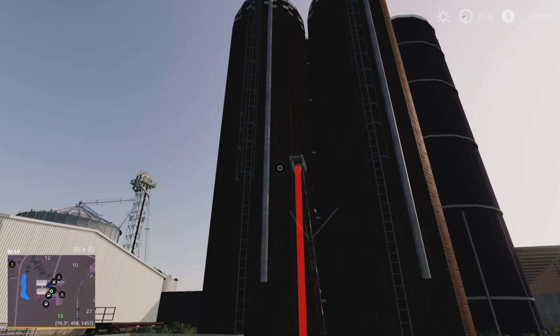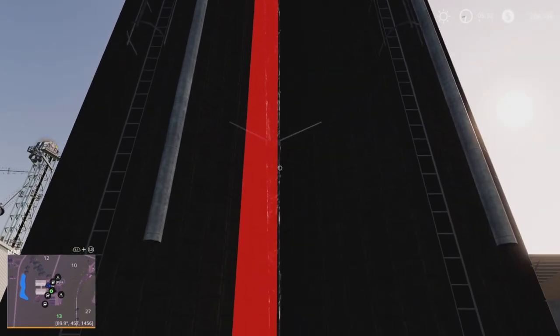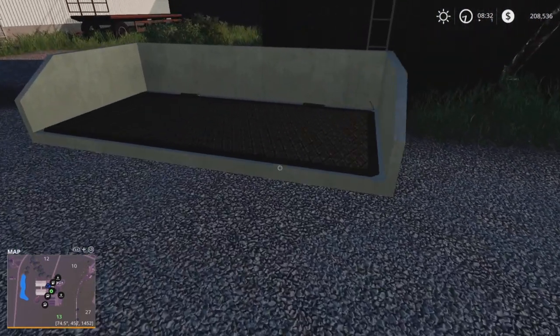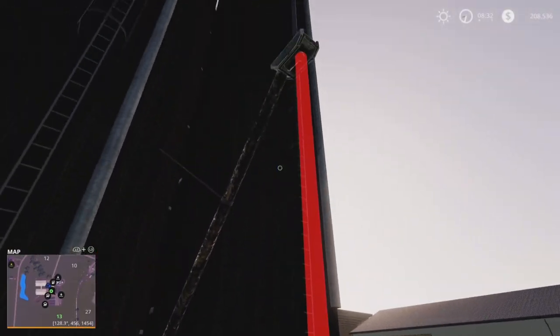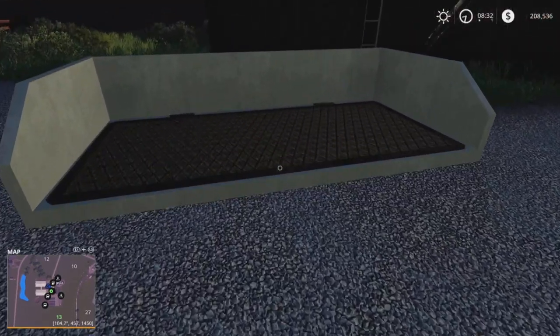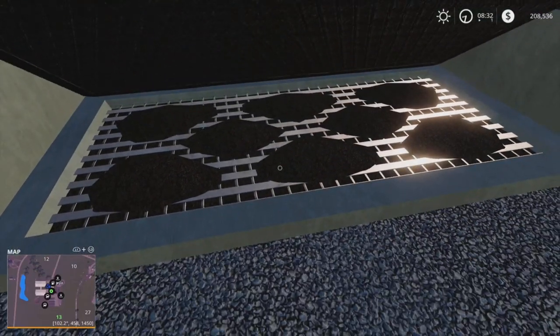I'm gonna do a playthrough on here too - I really want to do harvesting and all that stuff. Also, the silo here - if you walk up to it, it'll give you the option to turn it off or start it, and it shows where it's at. This also lifts up so you can put stuff in it.